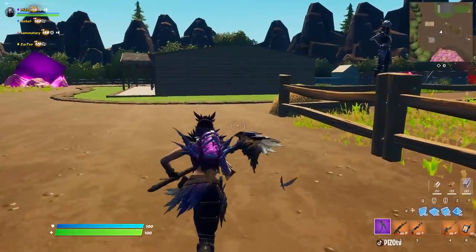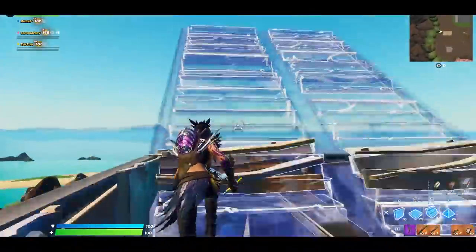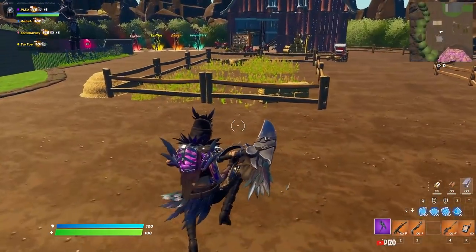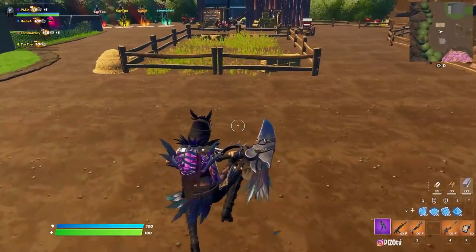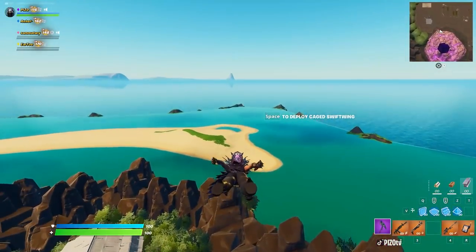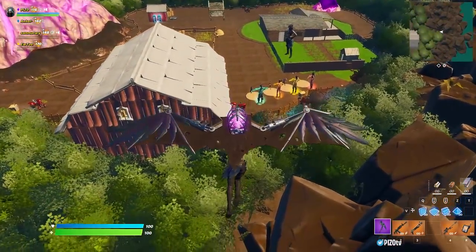You'll notice a little bit of a contrail coming off of the actual harvesting tool — not the skin or back bling, simply the harvesting tool only. You can see the feathers here kind of falling off as I'm falling, so it's a nice detail on the harvesting tool. You don't have the feathers on the skin or the back bling — only with the harvesting tool. As for the Caged Swift Wing glider, does it look cool? Sure. Do we have something like this already? Pretty much.